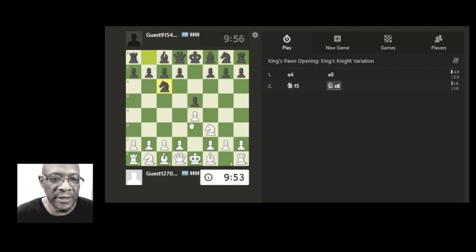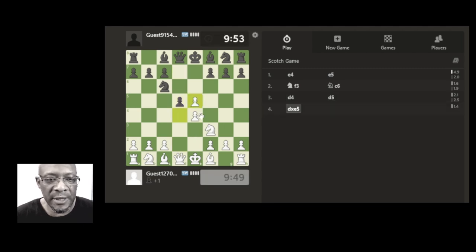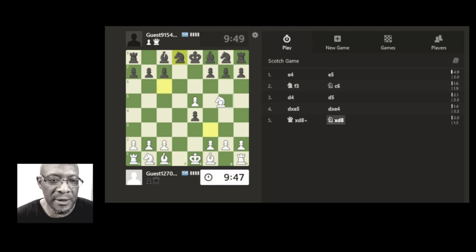Let's bring the knight through, attacking the pawn — hit the centre as we do. Let's take the pawn, take the queen, attack the pawn. The bishop always comes to defend — let's do this.